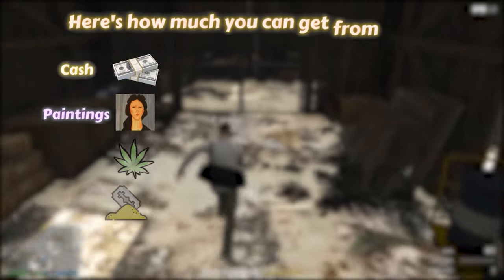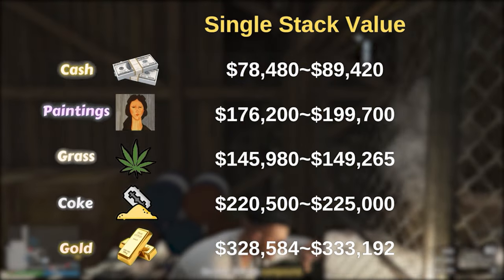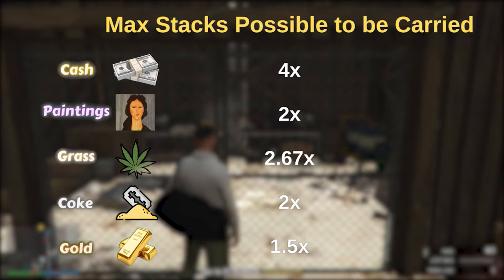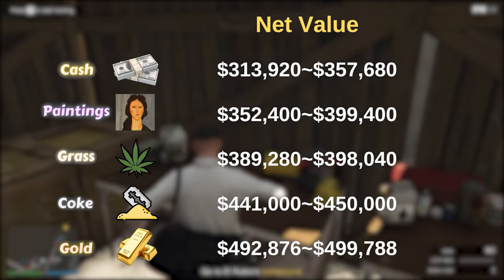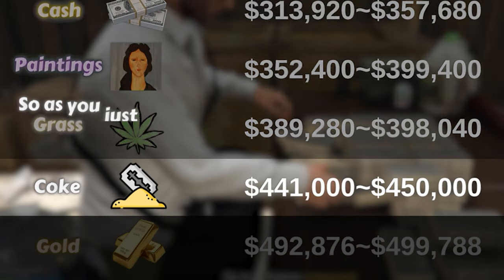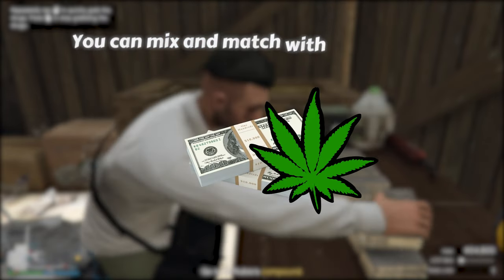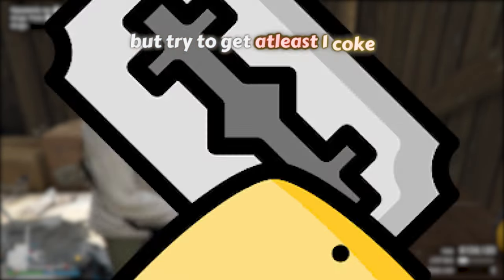Here's how much you can get from each loot type per stack, how much you can carry, and the net values — feel free to pause the video. As you just saw, getting 2 stacks of coke is best for solo players. You can mix and match with other stuff, but try to get at least 1 coke.